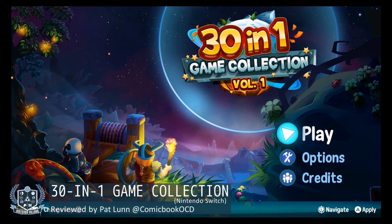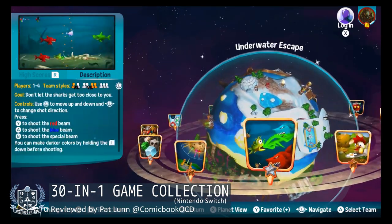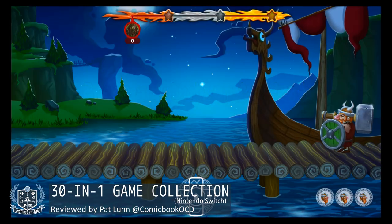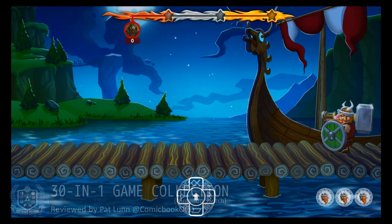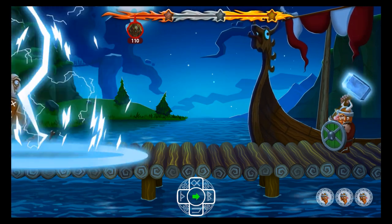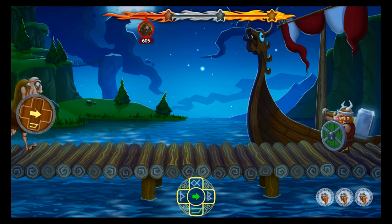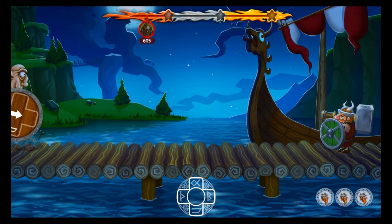Let's be honest, there were a lot of people who were dissatisfied with 1-2-Switch. Unfortunately, when a developer, even a great one like Nintendo, commits to packing multiple games into the same space that would normally fit a single title, 9 times out of 10, the game comes out feeling rushed and with little depth. But that isn't always the case, as I found out this week with Mastiff's 30-in-1 Game Collection Volume 1. No points for a catchy title, unfortunately.